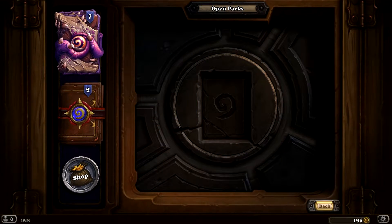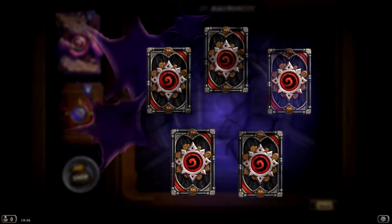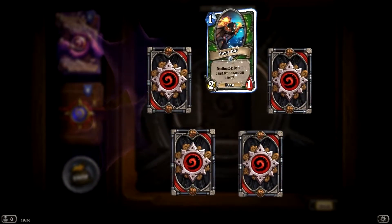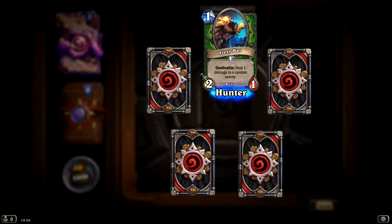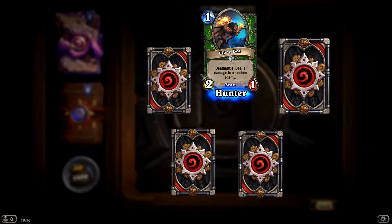I play — what's this called? A shaman or something, how you would say it in English — the guy that summons all the totems, basically. If I butchered his name, I'm sorry. Deathrattle: deal 1 damage to a random enemy — that's a hunter one.